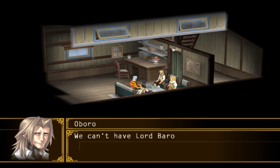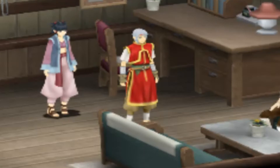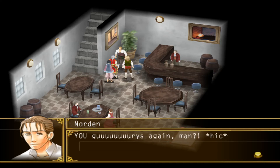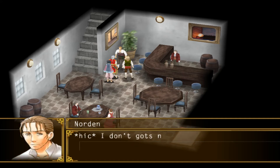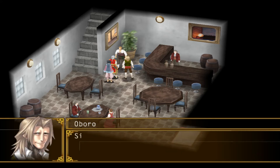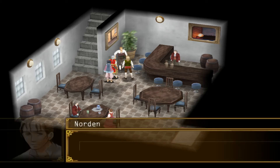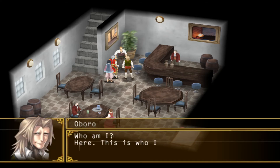Oboro says we should put on disguises so as not to be noticed by any Barrows men. So by dressing in the exact same way we were dressed when we first came to Rainwall, we supposedly cannot be recognized, and we go talk to Norden once more. Oboro asks Norden about Lord Lake outright — the drunk initially refuses, but Oboro mentions he knows the Barrows are keeping an eye on him, which makes Norden more compliant, and he agrees to come to the office.